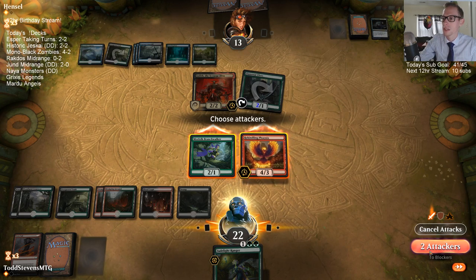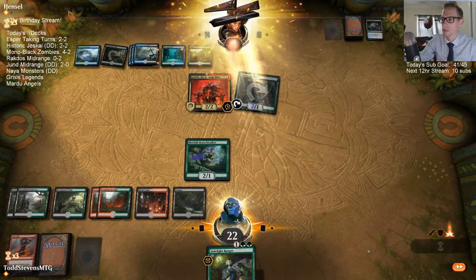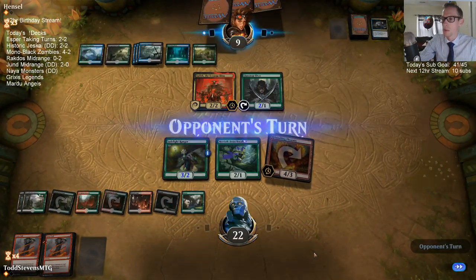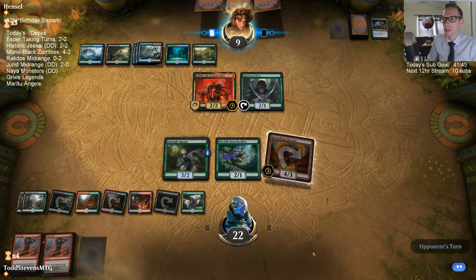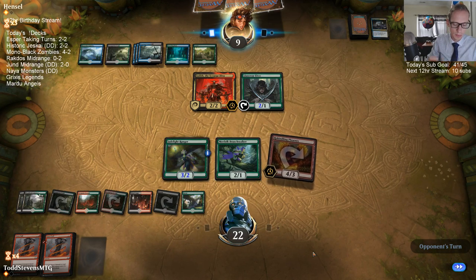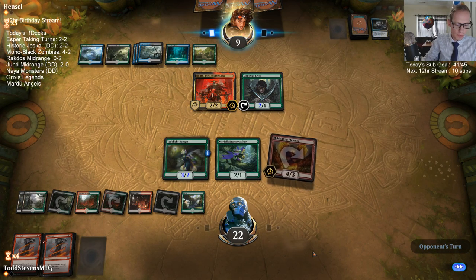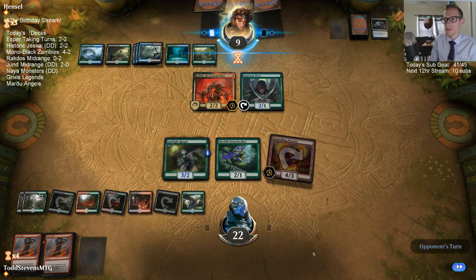They have a Cast Down for Phoenix. The problem with attacking with the Branch Walker is if our opponent has Cast Down for Phoenix — as soon as I'm blocking they just Cast Down the Phoenix, kill it, make the egg token, block with Judith, have the trigger, and kill the 1/1. Judith is the thing — it doesn't look like Judith would be amazing in our deck, but it's just kind of annoying against a whole lot of cards, including against Phoenix.